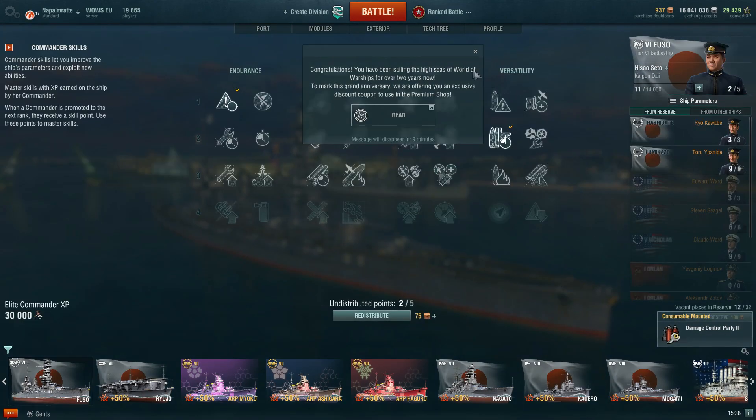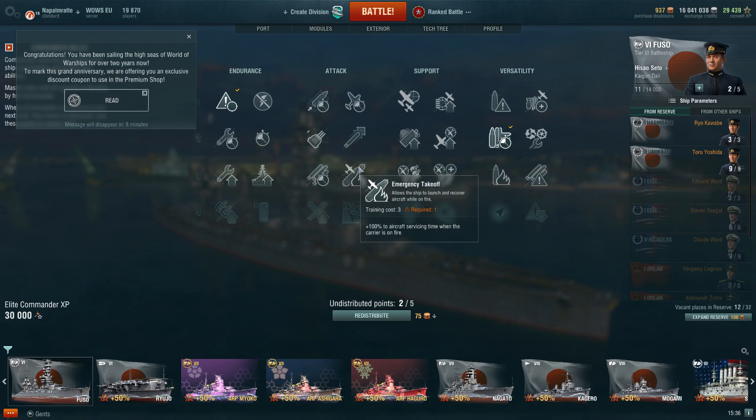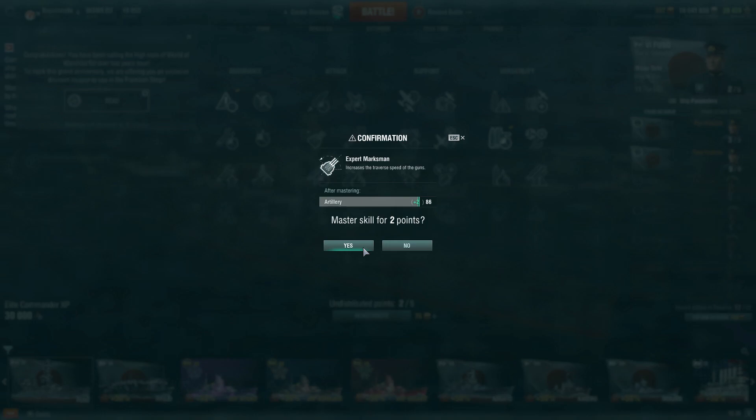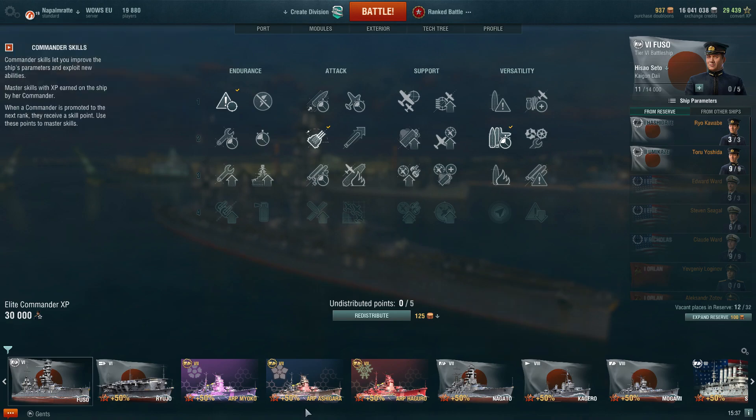My World of Warships account is now two years old. I choose to go for Expert Marksman for faster turret rotation speed — on Japanese battleships it's always nice to have. That's it for me — thanks for watching, thanks for listening. Please give this video a like if you enjoyed it, subscribe if you want to see more, and we'll see each other on the waves of World of Warships.